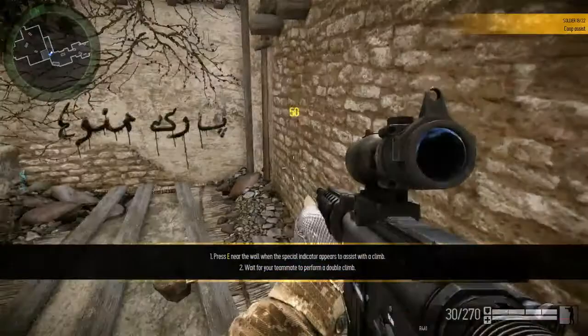You can also assist your teammates with double climb. Help your teammate get over the wall.